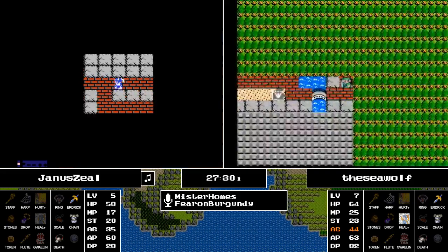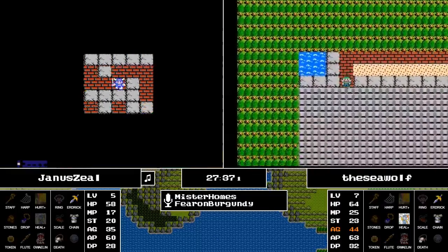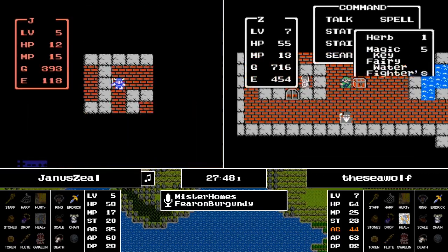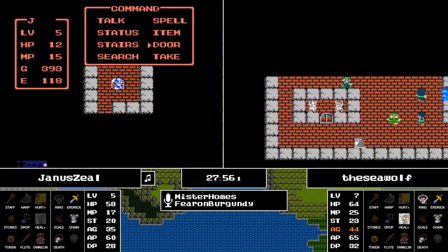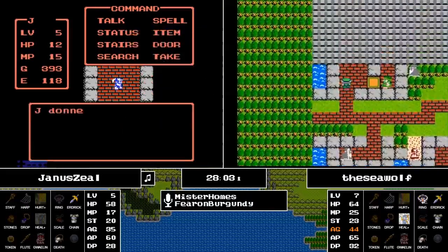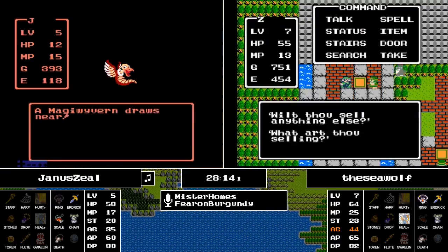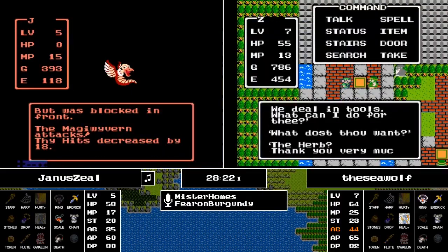Janus is going deeper into Garen's Grave. The Seawolf emerges at the bottom of the Swamp Cave, and it leads to the back of Garenham. Three chests: an Herb, the Fighter's Ring — that adds two attack power — and don't put on the Death Necklace, Seawolf — and a Magic Key. Meanwhile, Janus is actually managing to run away from a Red Dragon and picking up the fourth chest in the grave, which is a Dragon Scale. The Seawolf is looking to sell a couple of wings.